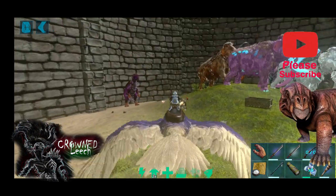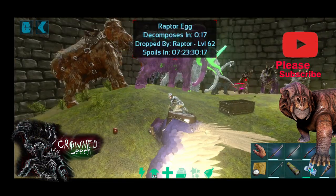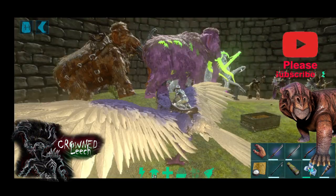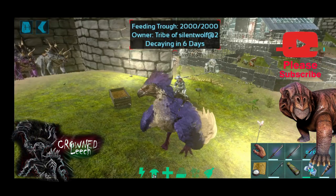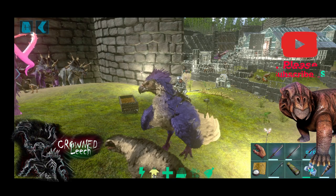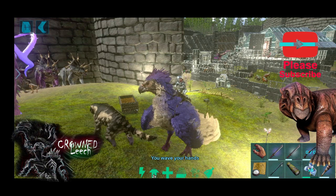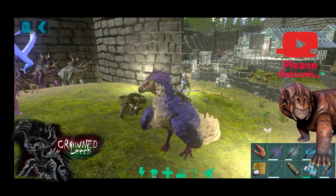Just drop this one — there you go. Quick way to tame a Lystrosaurus. Remember guys, you don't need to drink it, you just feed it. See you in the next video!